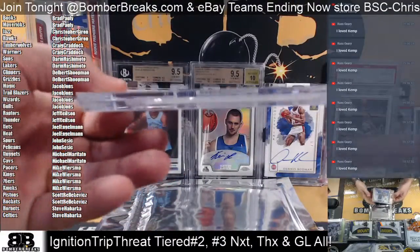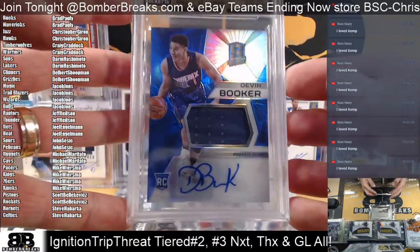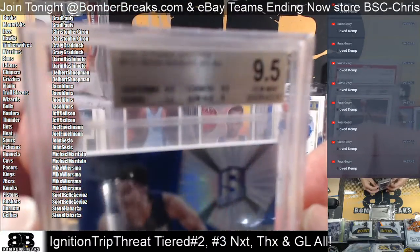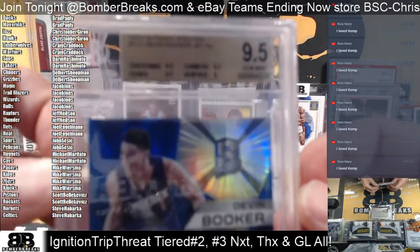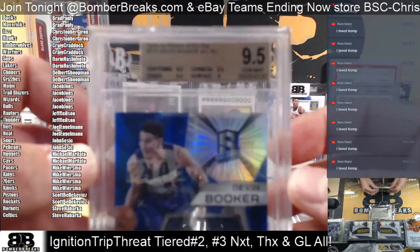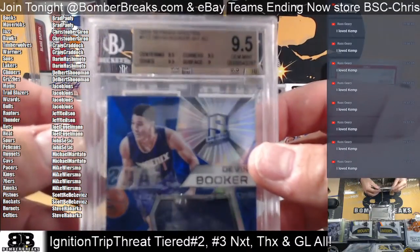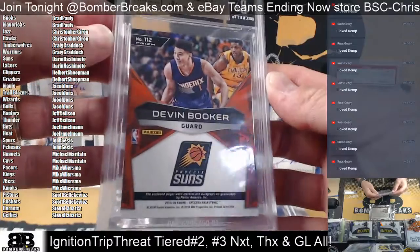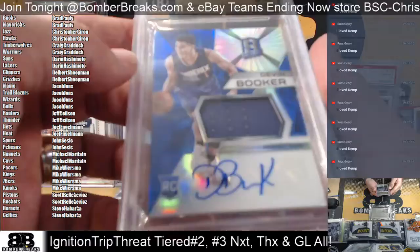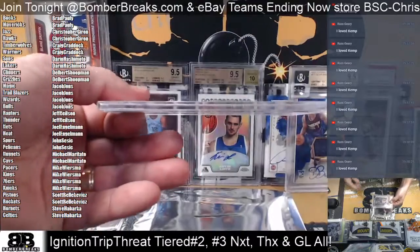And another BGS — Devon Booker rookie, Suns for Darren. 9.5 on the Spectrified. Devon Booker — no number autograph, base autograph, rookie autograph, jersey card too. All right!